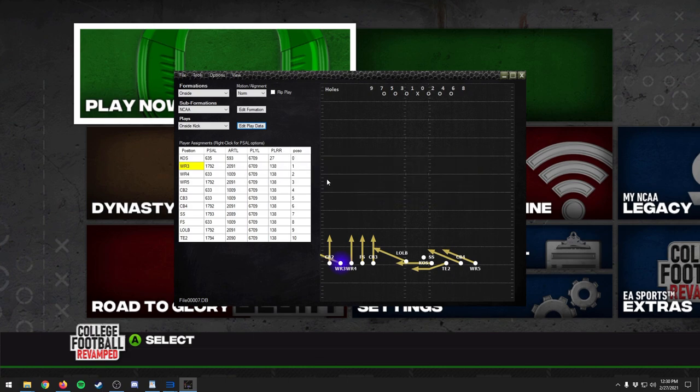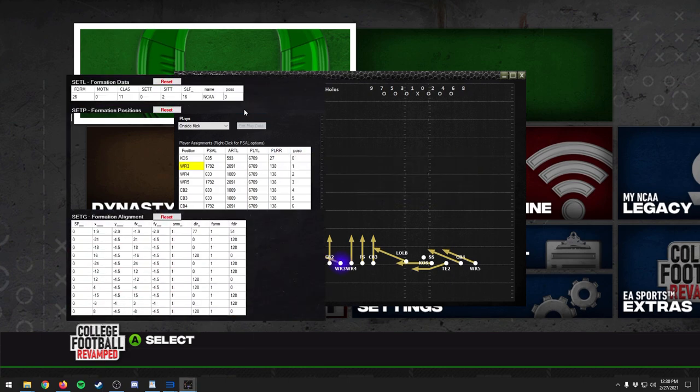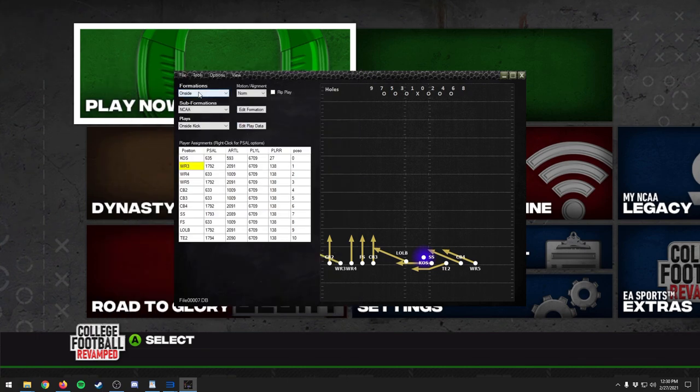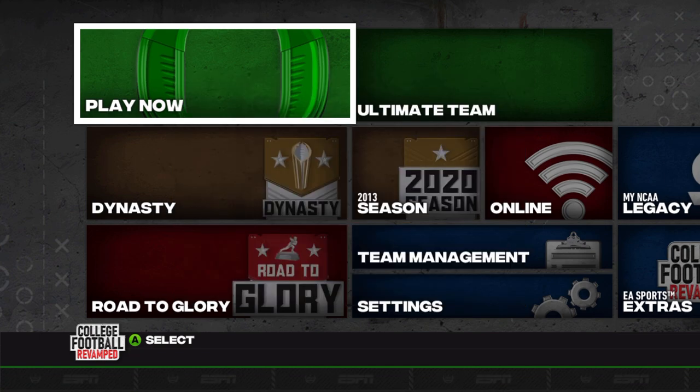You can save the playbook, edit formations, and do so many other things. There will be more information and I'll make a standalone video on how to use this playbook editor. I just wanted to give a little sneak peek at all the different possibilities — it seems like this is going to be fantastic. That's a good recap of everything that's changed in this new version 9 of the college football revamped mod.